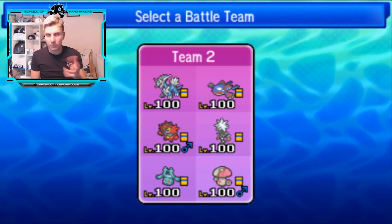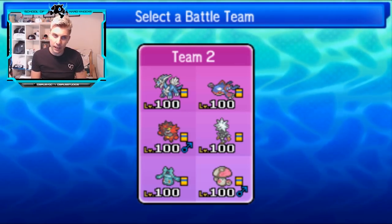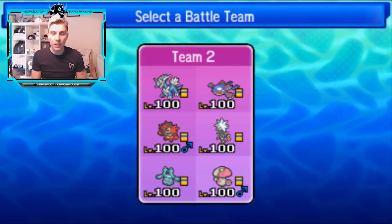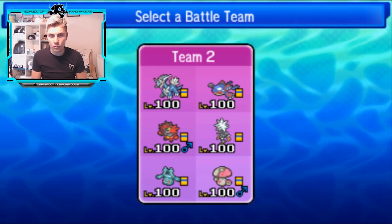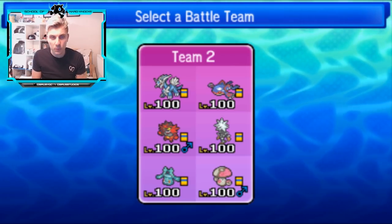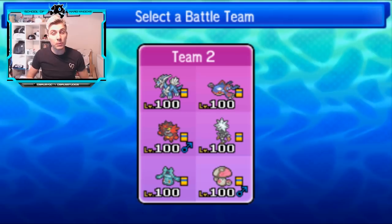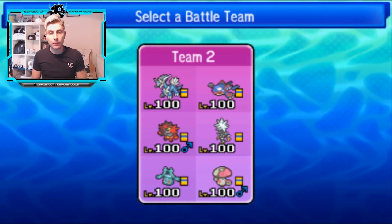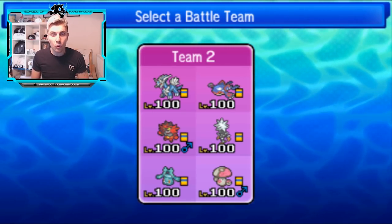We had a bit of a hiccup on Friday where we had maybe one of our first losses this and last week. We also bumped into Shedinja on Friday, which was a very interesting team composition but it didn't go as well as we wanted. As always, the team is in the description below as well as Showdown paste for you guys to try, and I will do a QR code team on Friday once we've finished up with this team.